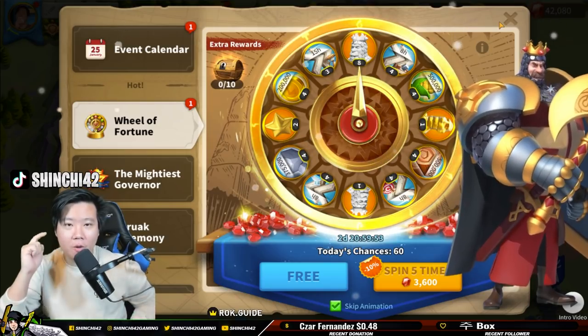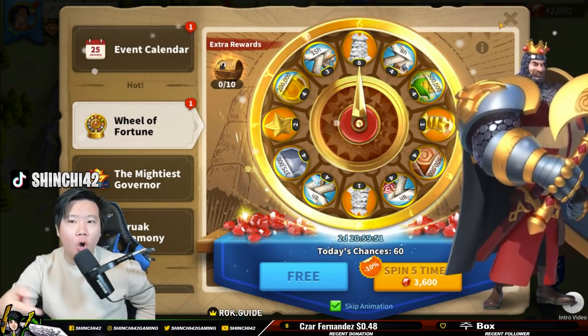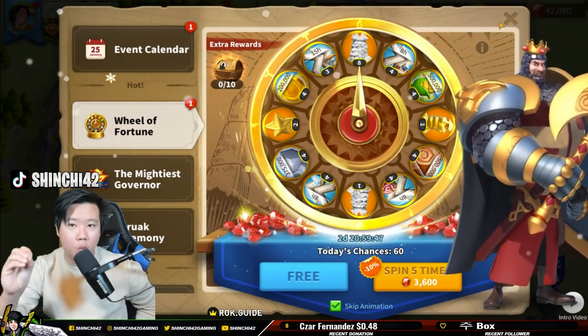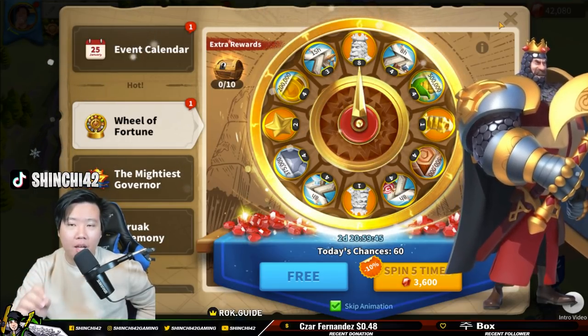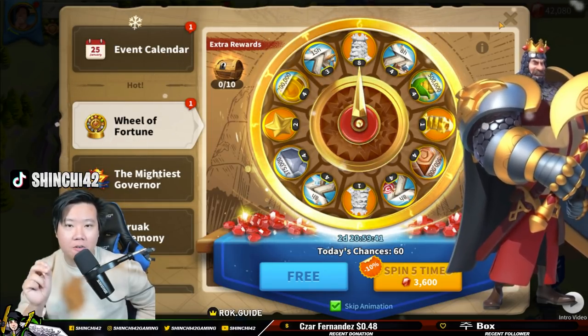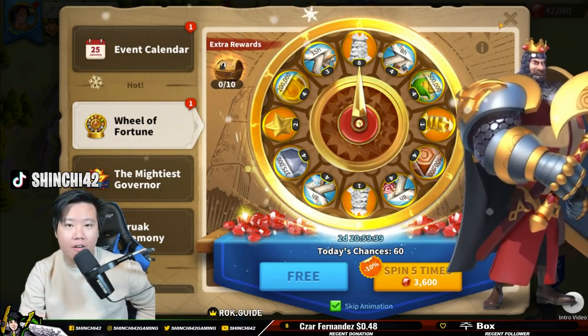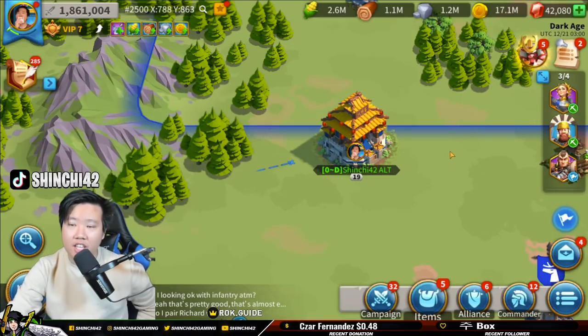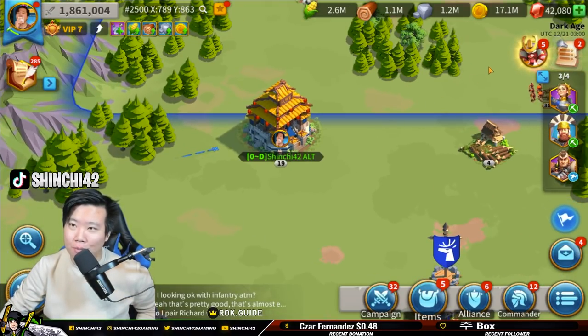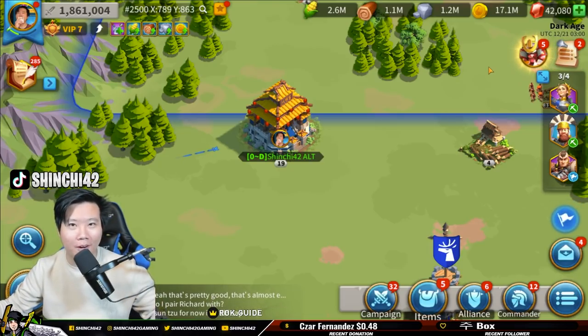As a free-to-play player we're going to spin for Richard, and the goal is to do a 5-5-1-1 Richard. The struggle of having a lot of legendary commander sculptures is very challenging. We're going to be using our 42,000 gems — it's pretty funny because it's at 42 and we're essentially 42, right.